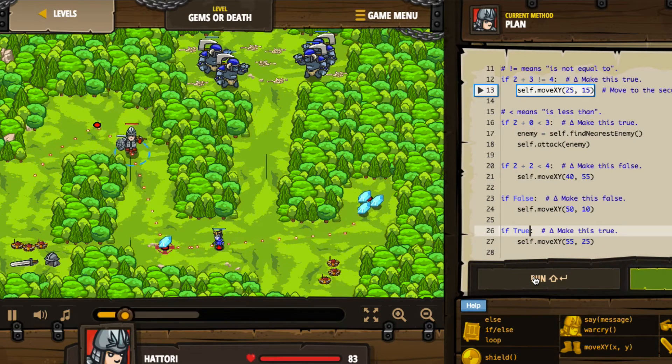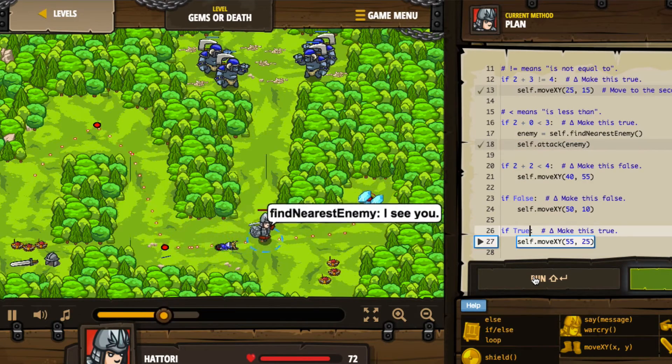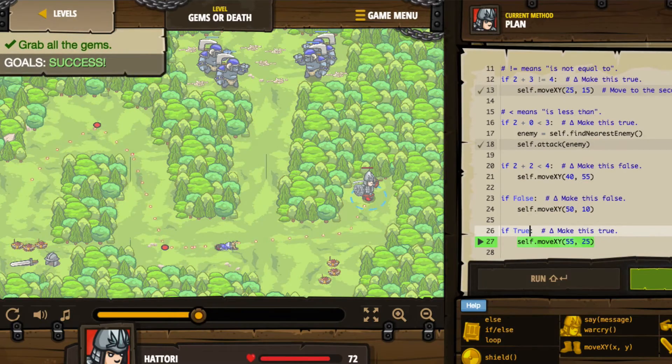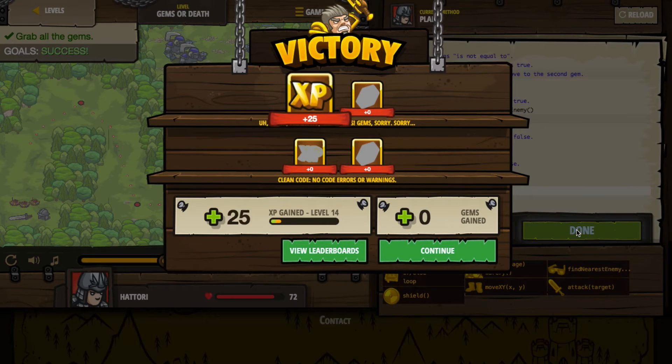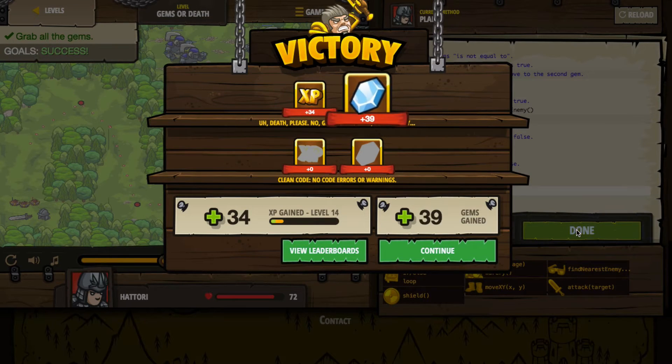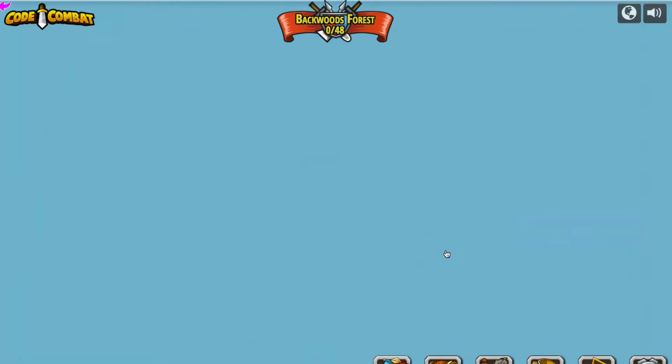Got the first gem, about to get the second gem. There's an enemy — he came after me, but we got him. We avoid the fire traps and grab the last of the gems. That's it — we're done. So I'll click that done button and we did have a victory. We got our experience points and our gems, and we got bonus experience and gems because we completed the level without dying. Let's press continue.